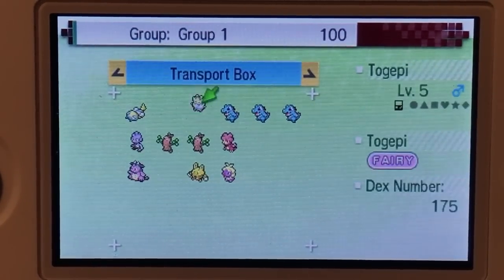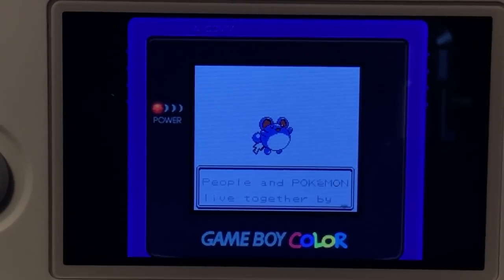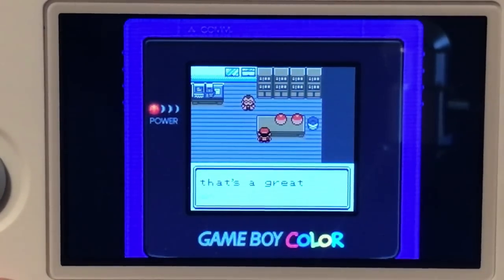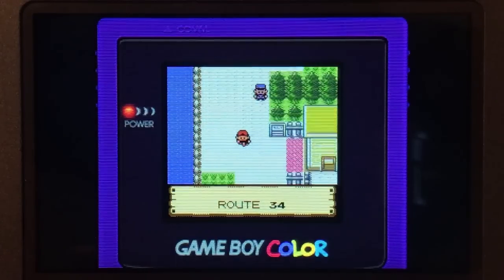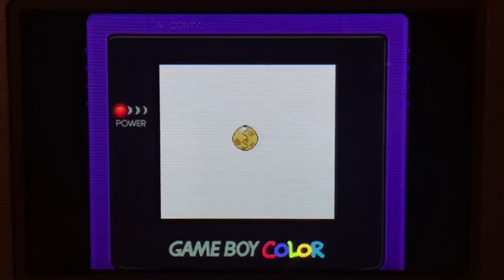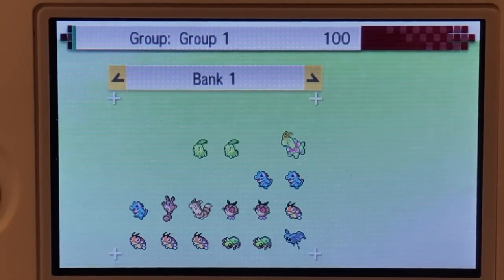Those were all the wild Pokemon we needed to catch for Gold and Silver, so we sent them into Pokemon Bank along with our baby Pokemon. Then I decided to start up my Gold copy just to get a Cyndaquil. Instead of playing through the whole game, we played up until we had access to trading and then traded it to my Crystal version to breed for four Cyndaquil — three for the line and one for the Hisuian Typhlosion. While doing that, we also bred for the last of the Chikorita line and sent these starters into Pokemon Bank.